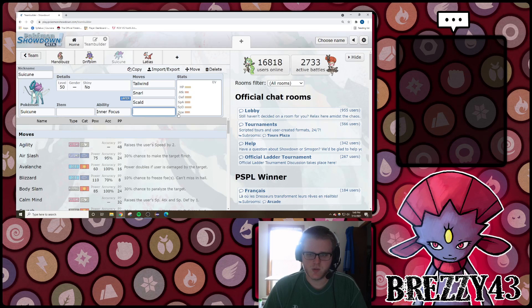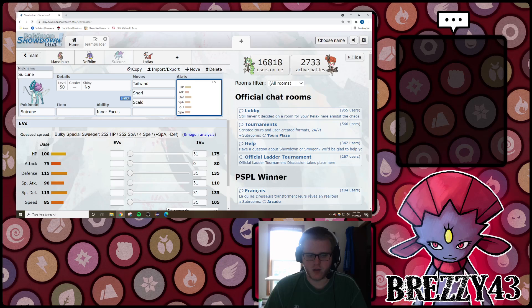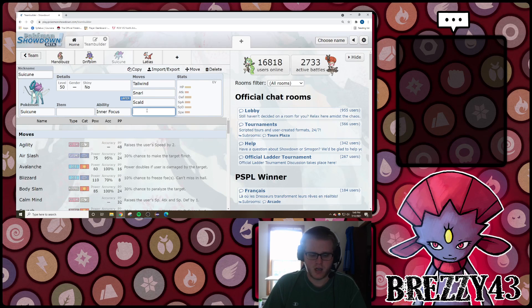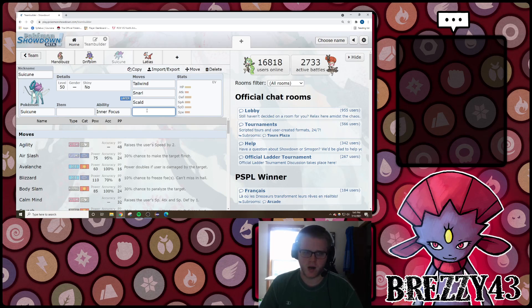Additionally, you have Suicune, which received a slight buff with the introduction of the Ability Patch, allowing it access to its Hidden Ability Inner Focus. It doesn't care as much about Intimidate, but it is immune to flinching, which is really nice. It's a really bulky Water-type with 100 HP and 115 in both defenses that can set up Tailwind. Additionally, 90 Special Attack is pretty reasonable considering you've got access to Snarl, Scald, Icy Wind, and Ice Beam. Really good bulky Pokemon here.